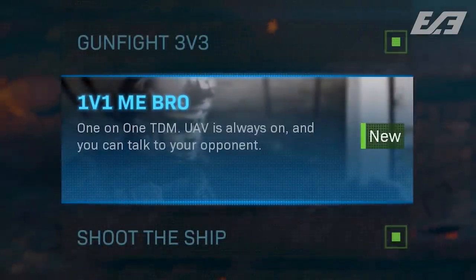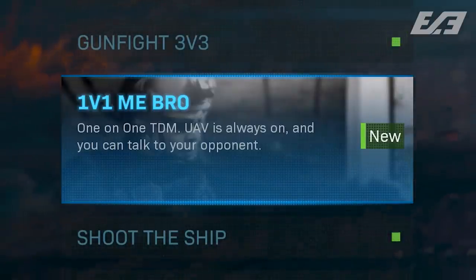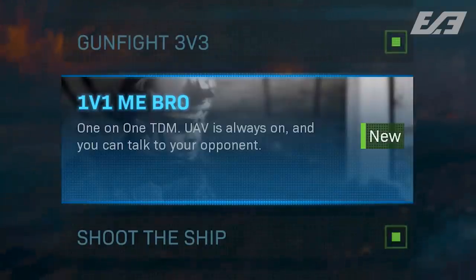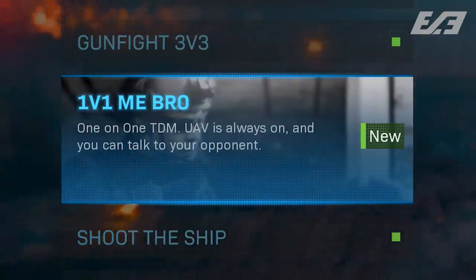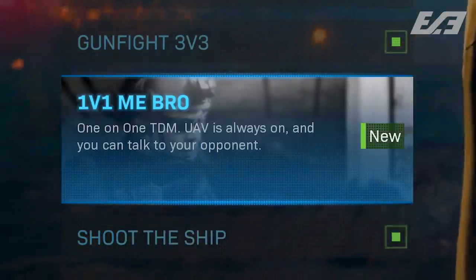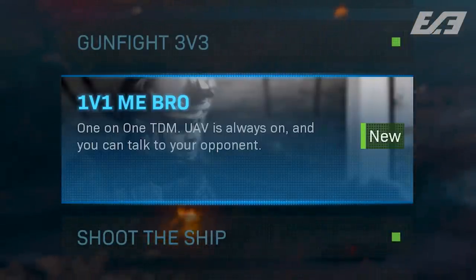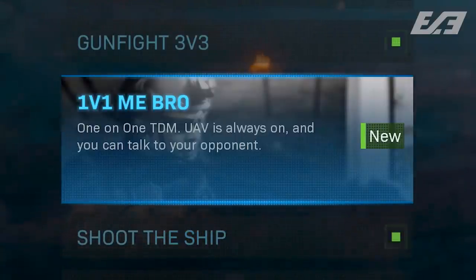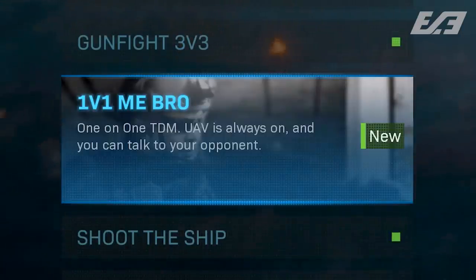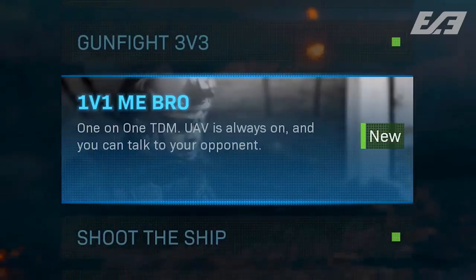Next, we have 1v1 Me Bro making a return — a 1v1 on Rust bringing back that classic grudge match from Modern Warfare 2. What's different this time is that there are now constant radar pings and radar sweeps, whereas when it was first introduced around the Season 2 launch it didn't have those. Players were turtling in corners, so they enacted radar sweeps so that every couple of seconds you know where the enemy is to keep movement going. You're not just going to sit back and burn time off the clock.